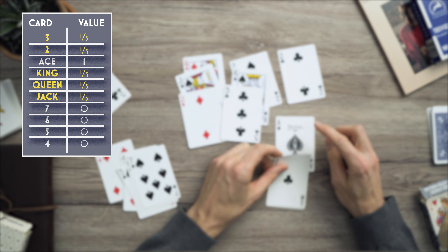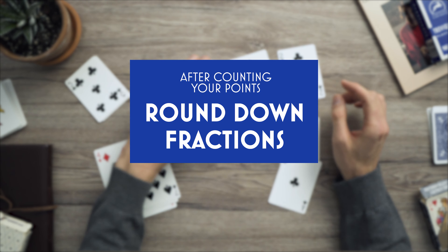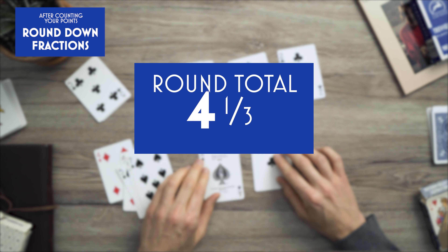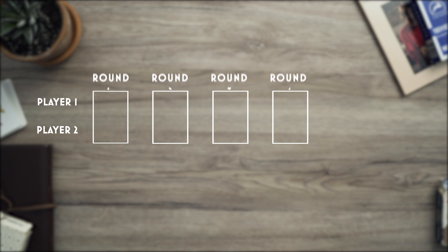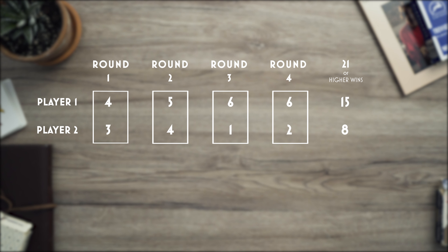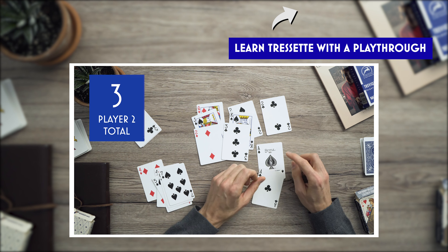Scoring: The 4, 5, 6, and 7 cards have no point value. The face cards and the twos and threes are each worth one third of a point. Aces are worth 1 point. Fractions are rounded down, so if you have a total of 4 and one third points, you can only claim 4 points at the end of the round. Rounds continue until a player or team has reached 21 or more points.